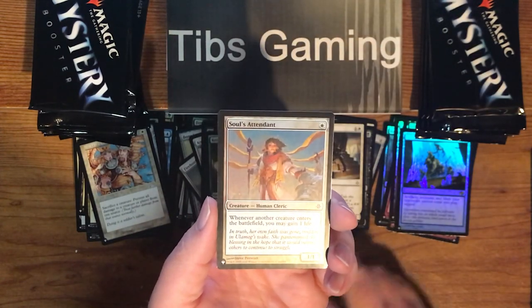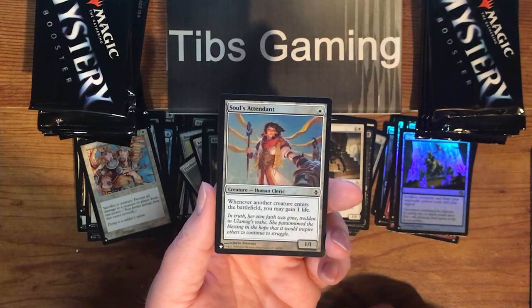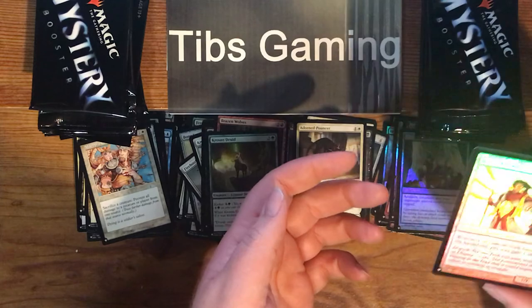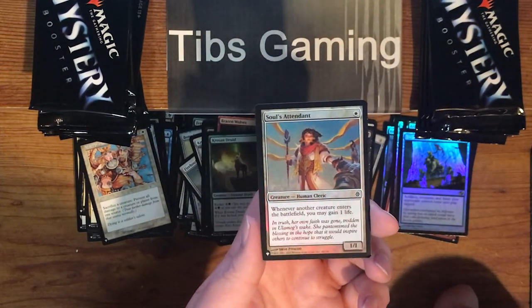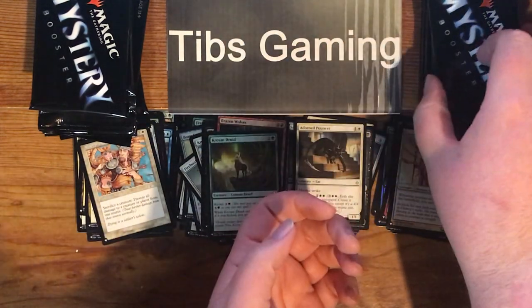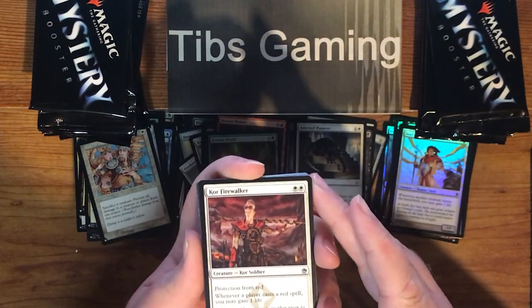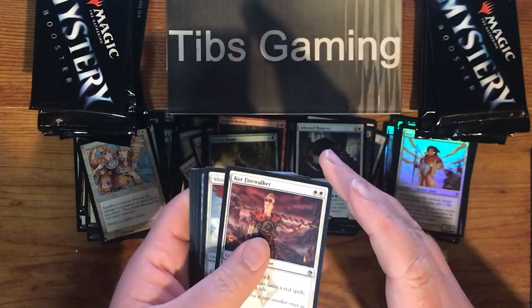Souls Attendant — one white for a 1-1. Whenever another creature enters the battlefield, you may gain one life. Out of Rise of the Eldrazi, where they apparently didn't just want to reprint Soul Warden. Core Firewalker — two white for a 2-2 with pro red. Whenever a player casts a red spell, you may gain a life.